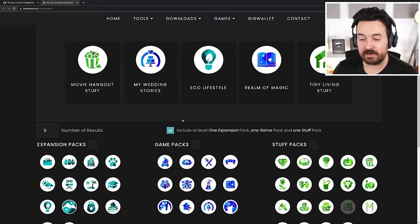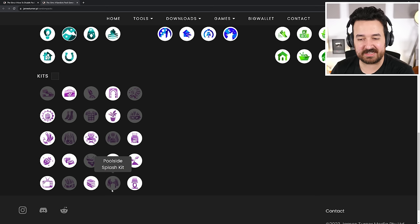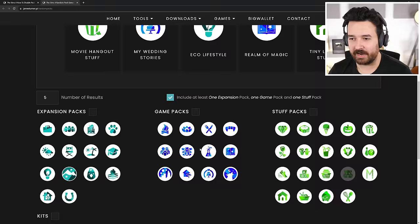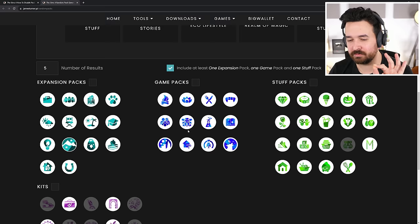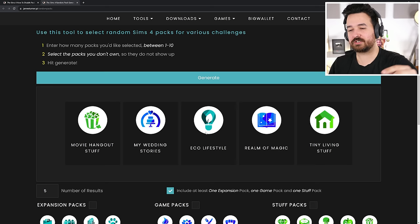Down below you can select which packs to include or exclude — useful if you don't own everything. I've deselected all the creator sim kits because if we're trying to do a build, those won't help. I also deselected My First Pet Stuff and checked the box to guarantee at least one expansion, since stuff packs and kits alone make it really hard.